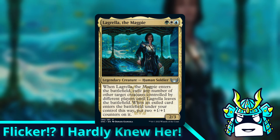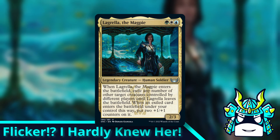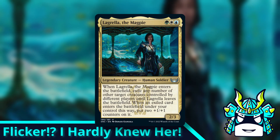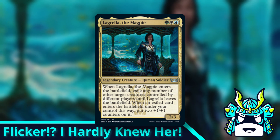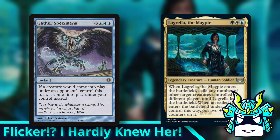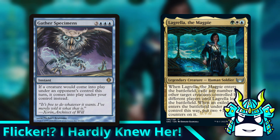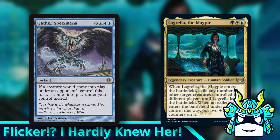A lot of people kind of dismiss this card as being boring or underpowered, because she kind of is, but there are still some crazy things you can do with it. For our combo, we're going to use Gather Specimens, a card that I only remembered existed because of the terrifying giant bird on it that's about to mess you up.